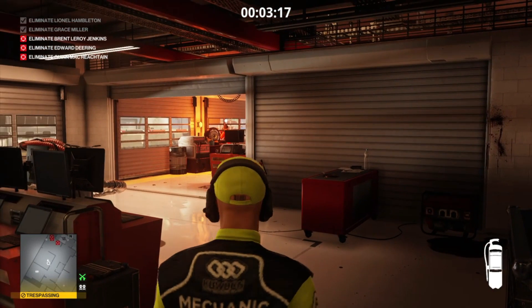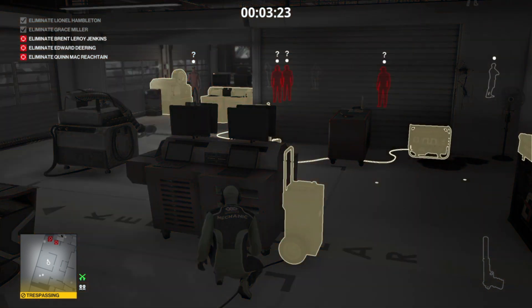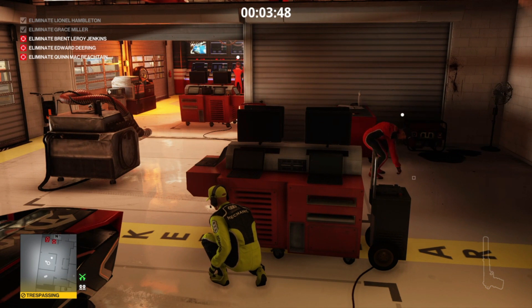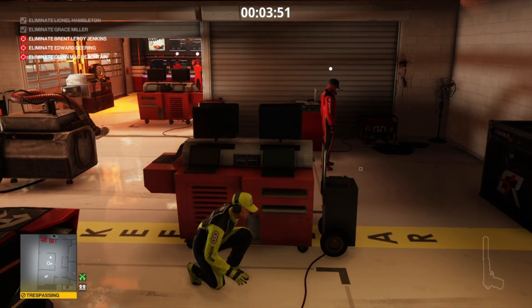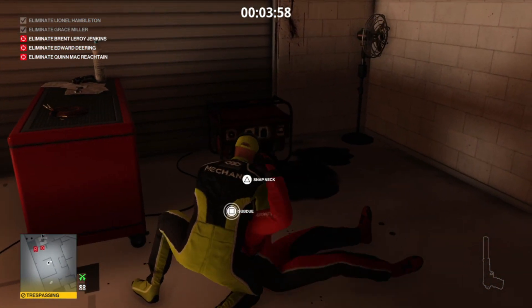We grab the fire extinguisher - we could have grabbed the hammer but it's kind of wedged - and we throw it over by the oil drum. That will get the attention of our non-target. When he comes over to investigate he will spot the coins, which will move him nicely out of the way. I've brought the coins primarily for the guard on the corridor, so I might as well use them again here. Once our friend goes for that final coin we can break cover, get behind him, and render him unconscious - but not unalive.